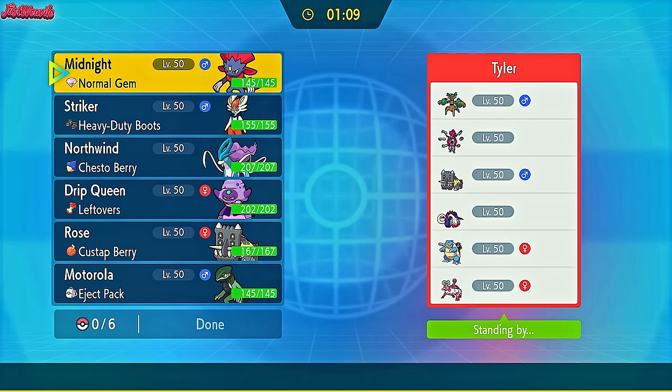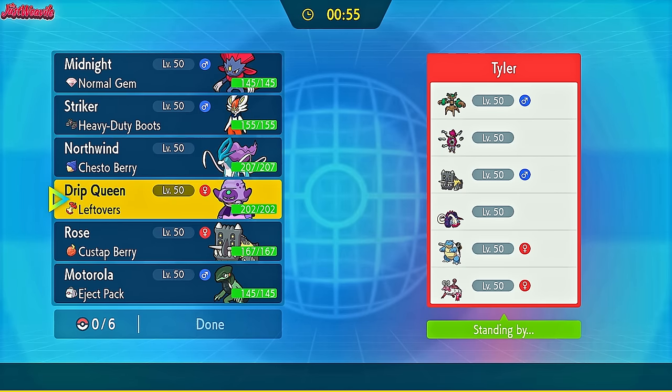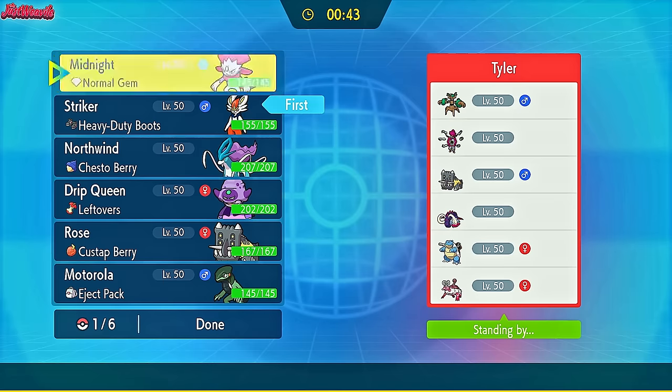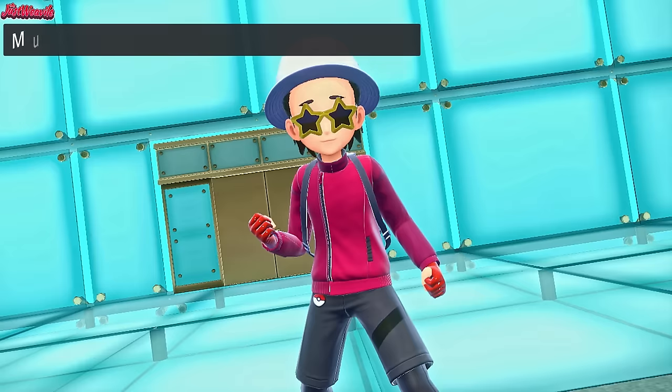Lazy Boy has a pretty cool team with Trevenant, Hoopa-Unbound, Bastiodon, Great Tusk, Blastoise, and Enamorus-Therian. The Bastiodon representation is amazing with both teams having one. Looking at this matchup, Cinderace makes a really good lead - we can scare Bastiodon out with High Jump Kick, and against Great Tusk we just U-Turn out. Cinderace is a really strong lead here, so let's go for it.